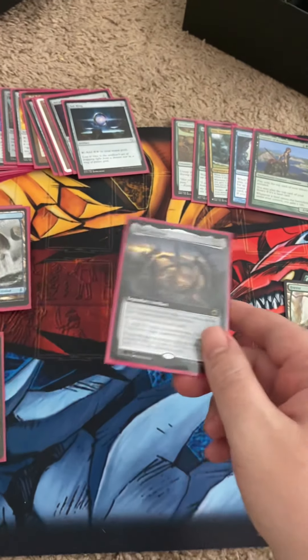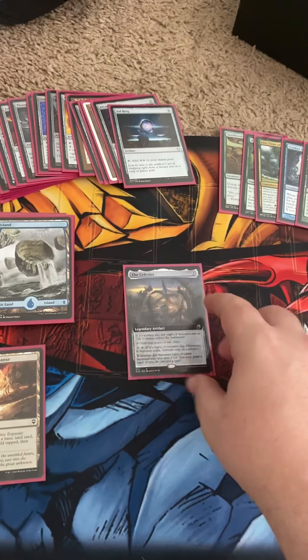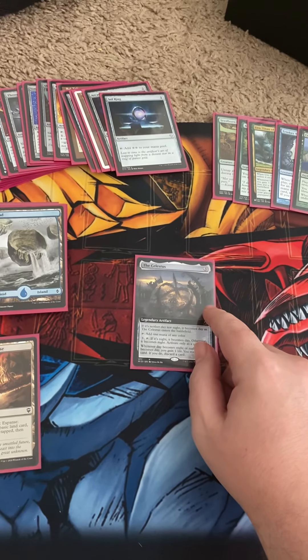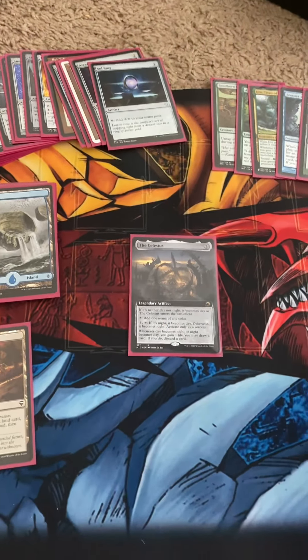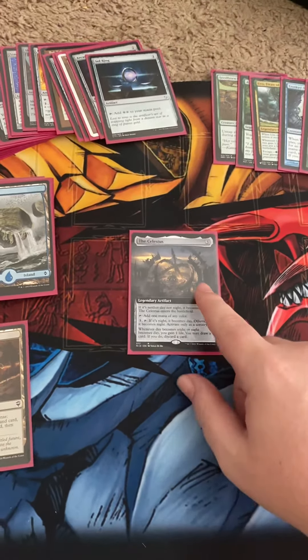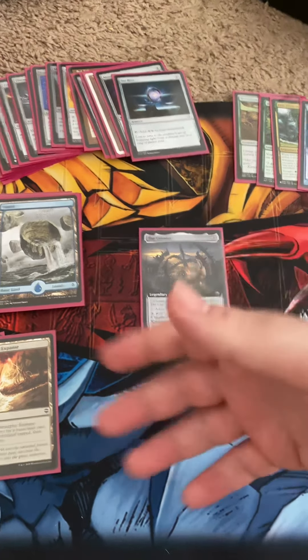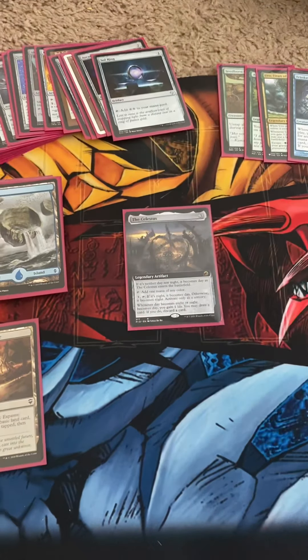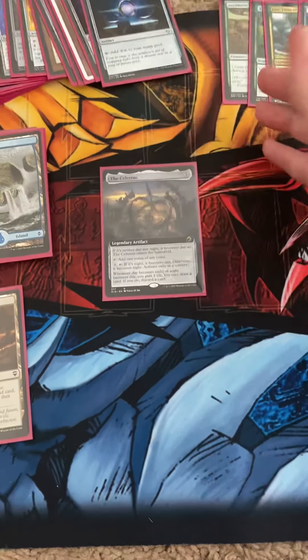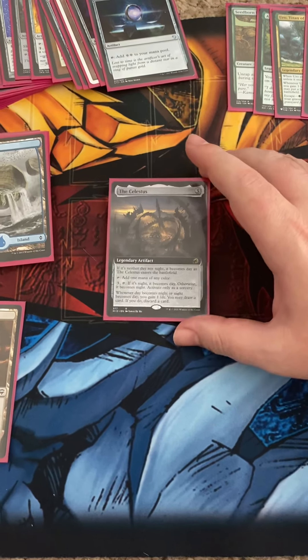I think that's really powerful. In my head I'm setting up a strategy — turn three I get a little ramp, turn four or five I'm hoping to play a four or five CMC card. I'm using this in my Crux Fix deck, which has a five CMC commander. So I'll play this, loot a few times around the table, and then on my next turn after the ramp I deploy my big card, giving me that extra draw.